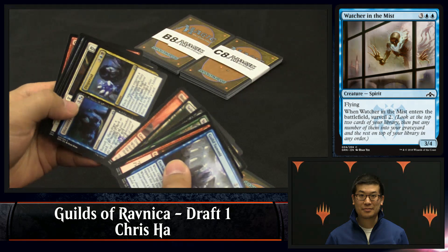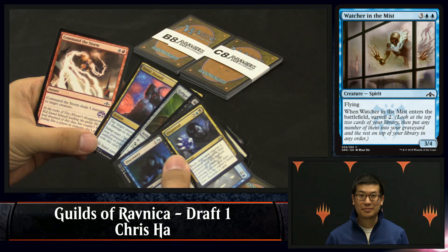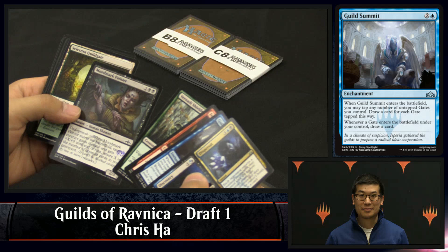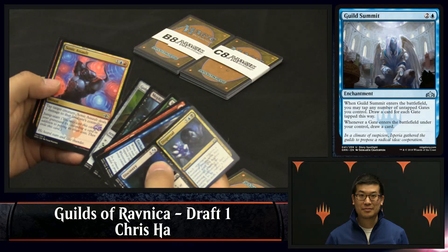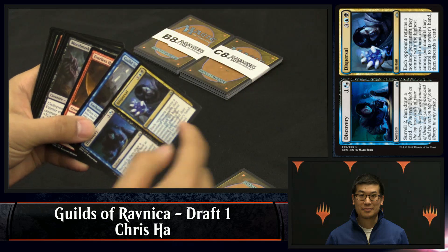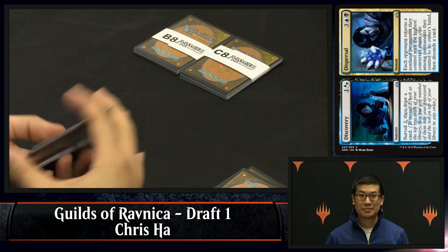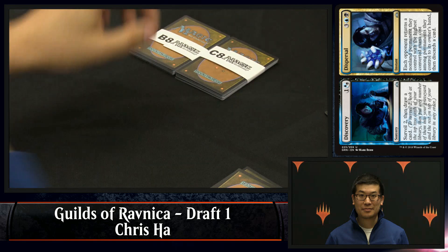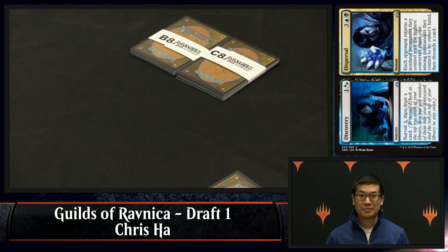Guild summit there for Chris. Here we go — discovery/dispersal, another good enabler. He doesn't have any surveil payoffs yet, but that's okay, we're still very early in the draft, and discovery is really nice. It's often just an instant-speed removal spell that gets any type of permanent if your opponent's hellbent. And even when they're not, it allows you to stay at card advantage level — you're not losing a card by bouncing one of their permanents. Discovery is very good at triggering surveil while also setting up your early draws, making sure you're hitting those land drops and curving out from turn three on.